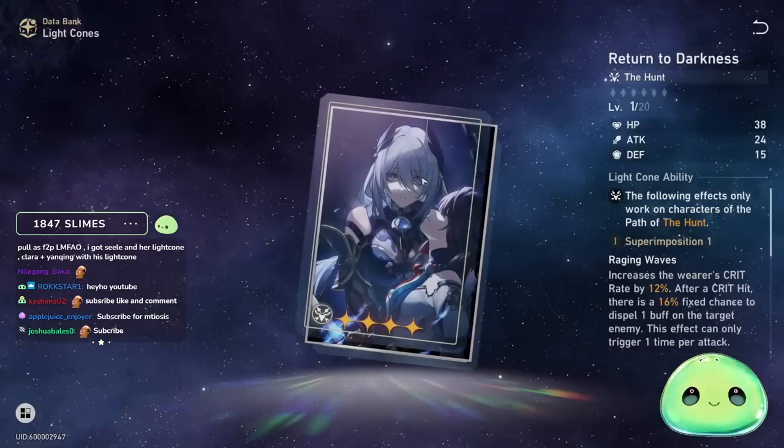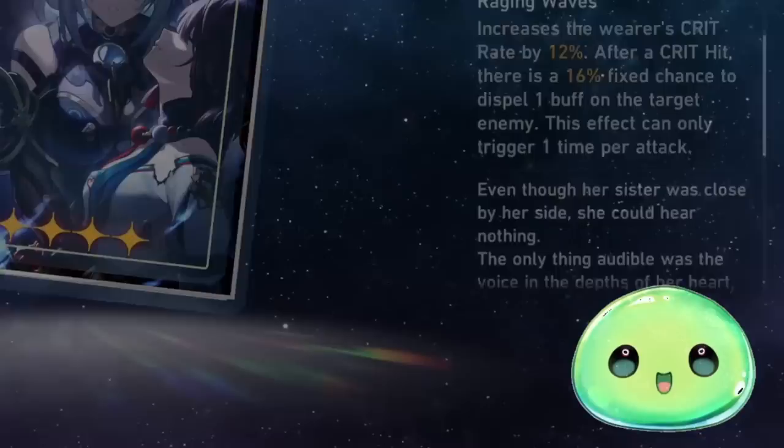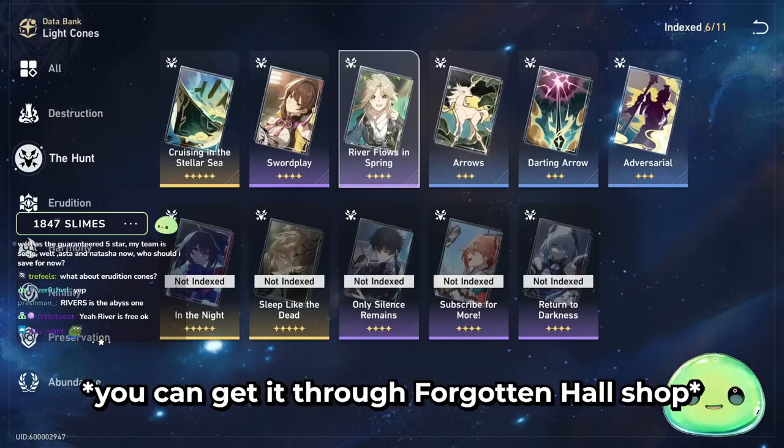The battle pass light cone is on my top three recommended list for battle pass users — it increases crit by 12%, and after a crit hit, there's a 16% chance to dispel one buff from the target enemy. The three-star light cones are all too conditional to recommend. 'River Flows in Spring' is your guaranteed four-star light cone, so run that, and Swordplay if you have it.